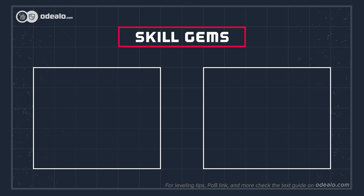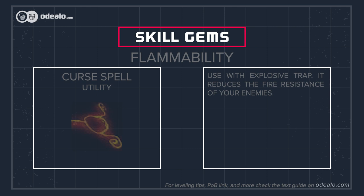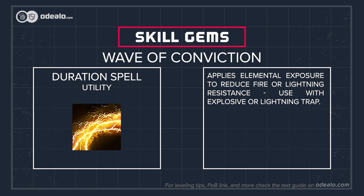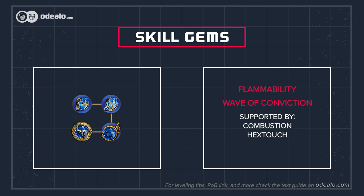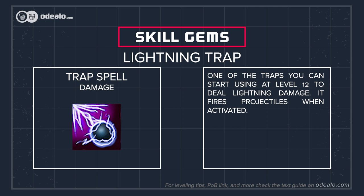Link it with Swift Assembly, Multiple Traps, Added Fire Damage, Trap and Mine Damage, Advanced Traps, Inspiration, Fire Penetration, and Cluster Traps support gems. Use it with Herald of Ash for a vastly improved clear speed and damage. To improve your fire damage, use a Flammability curse and a Wave of Conviction to cause exposure, supported by Combustion, to penetrate even more fire resistance.